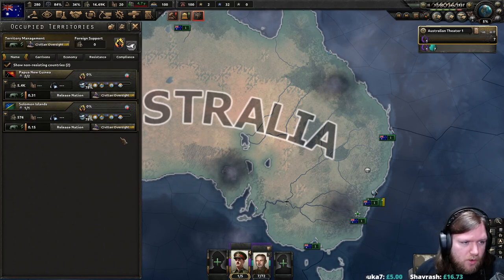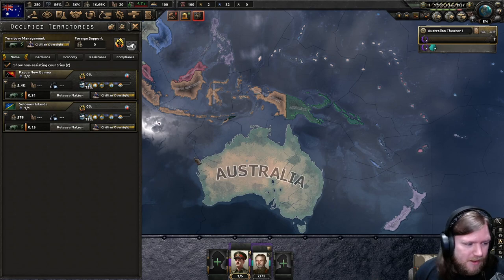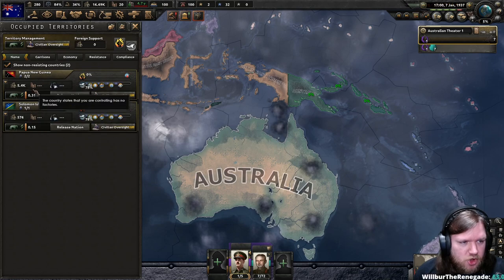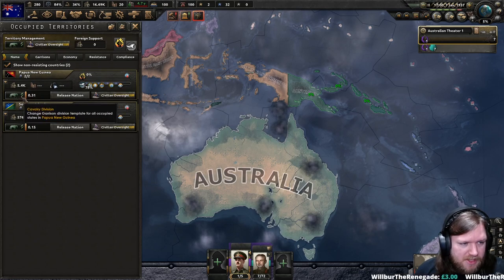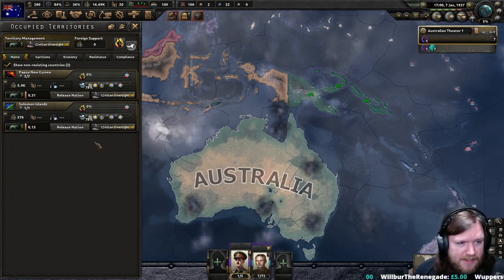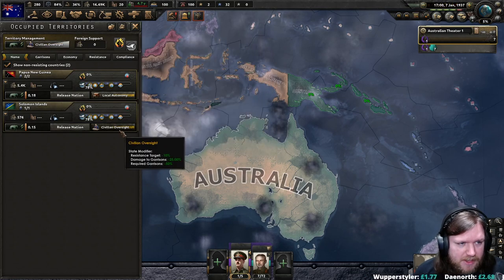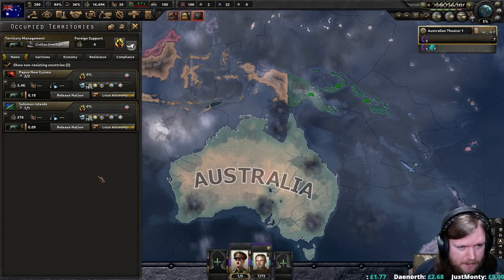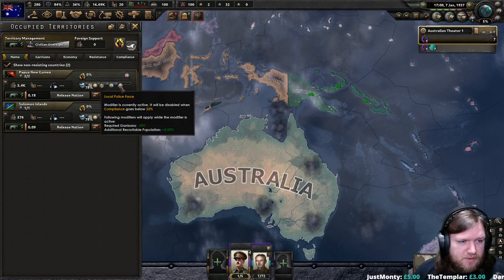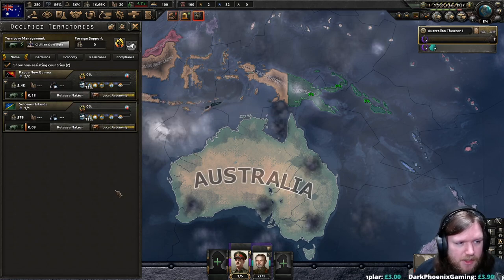We work out how exactly we handle this — so this is more advanced, but still something you need to know. We've got Papua New Guinea and Solomon Islands. These are not core territories. They do require police forces, and as we can see we're actually deploying some — I should have done this way earlier. The next thing I'm going to do is set these to local autonomy. I don't think we really need a garrison here, and I'm just going to automate that. Local autonomy means that the compliance will rise automatically. The more compliance you have, the more resources and population you generate from those territories — it's just a good thing to have.